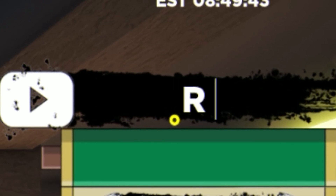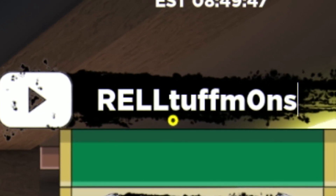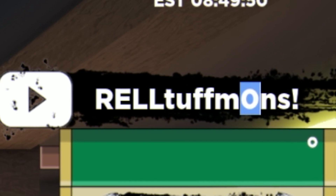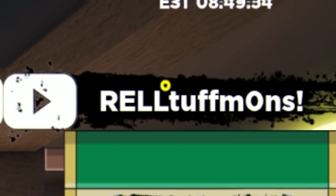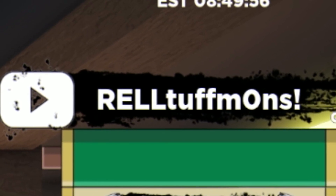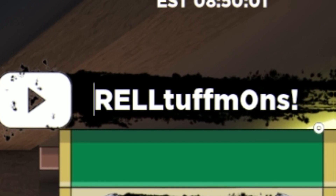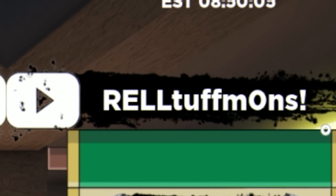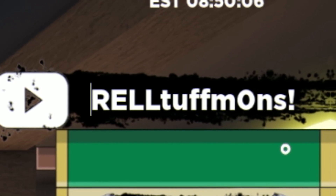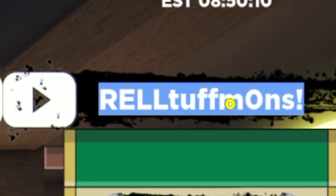Next, it's going to be the code RELTOUGHMONS. Remember, wherever it is highlighted, that is a zero. I will tell you guys whenever the O's are zeros so you don't need to worry about guessing. Redeemed the code RELTOUGHMONS. Also, if you want to copy and paste these codes into the game and make it a lot easier and quicker, go to rblxcodes.com — there's a full list of every single working code for Shindo Life on that website. Why not go ahead and check it out?